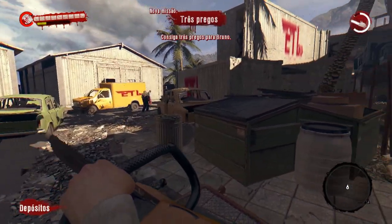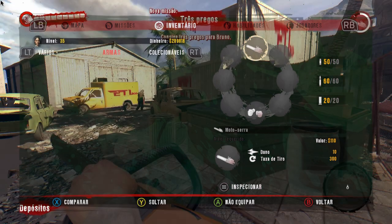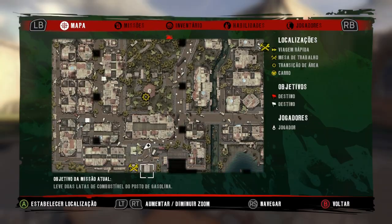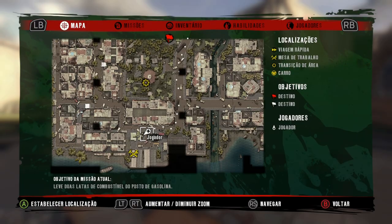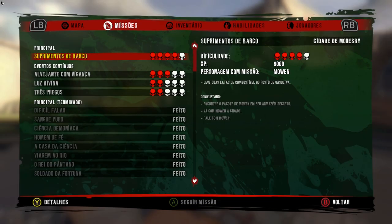Antes de começar galera, veja o meu inventário — só tenho essa arma que é a motosserra. Agora vou mostrar no mapa a minha localização, estou aqui embaixo no mapa. Para vocês fazerem esse 14º glitch, vocês deverão avançar na história do jogo e fazer essa missão primária: suprimentos de barco, cujo objetivo atual é levar duas latas de combustível do posto de gasolina.